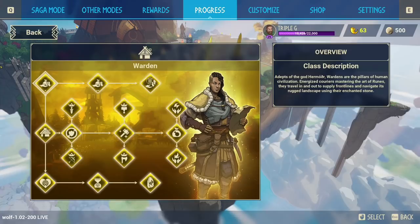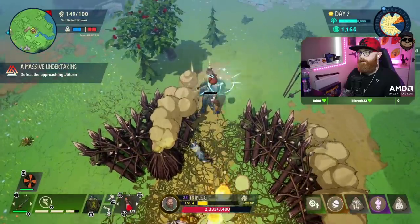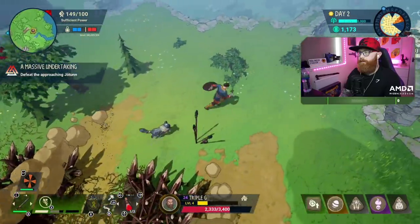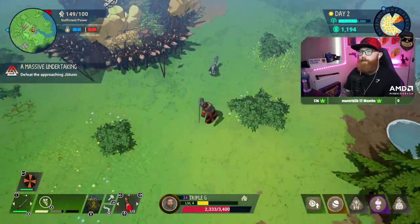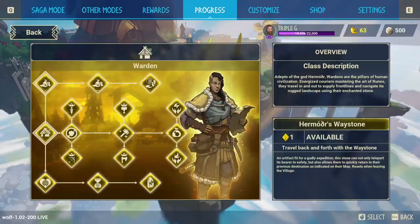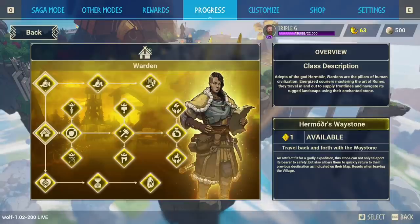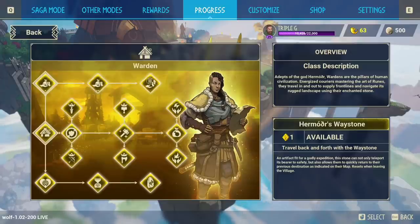In terms of the skill tree, while there aren't a lot of damage bonuses for the Warden, its greatest strength is its complete durability eradication from the tree and discounted crafting and selling. The first skill you unlock is the Waystone — travel back and forth with the Waystone. It's a nice option but I don't really use it. Even in an underpass it only takes you back to the entrance, so it's not that great a function.